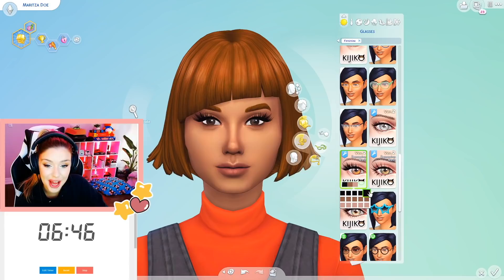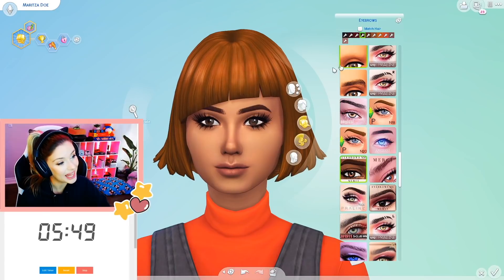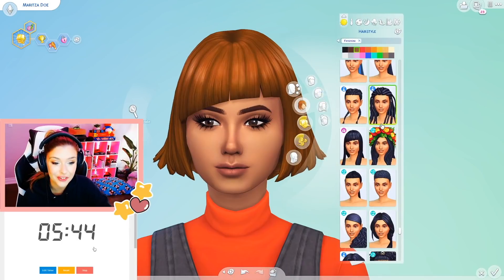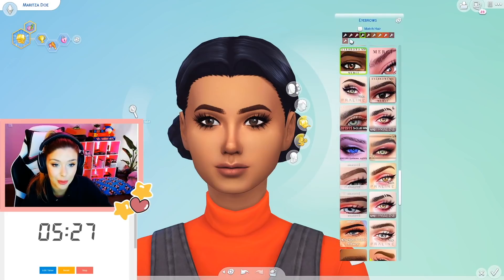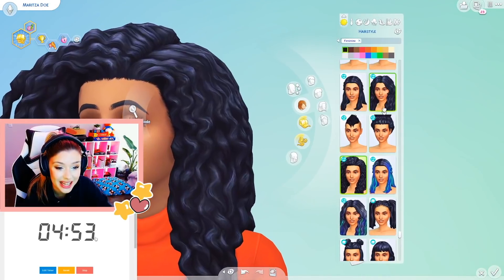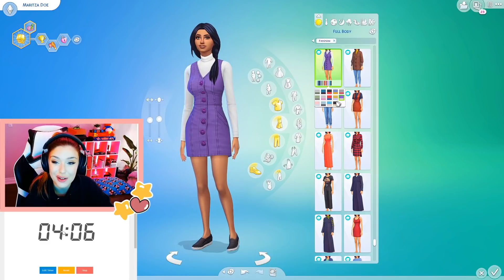She looks really pretty with that skin tone and skin detail. Let's give her some lashes — maybe go fuller than what I gave Jem. She's already so pretty. I'm not going to change much about her face, maybe just her eyebrows — bring them a little closer together. That looks really good. Let's give her a different hairstyle — not feeling this one. She reminds me of Penelope Cruz, and because of that I'm going to give her darker hair and maybe darker brows. Five minutes left playing around with hairstyles.